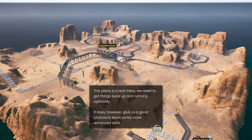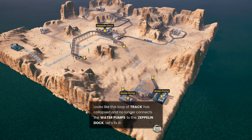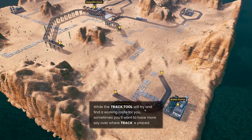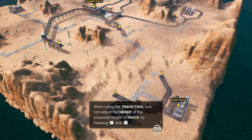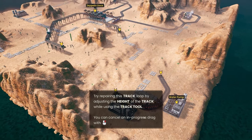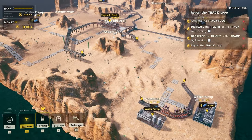Place is a real mess, we need to get things back up and running. We can learn some advanced skills — excellent. We will try and find something that works. F and V to adjust track height — that's cool. All right, thank you video game. I think we can get started.